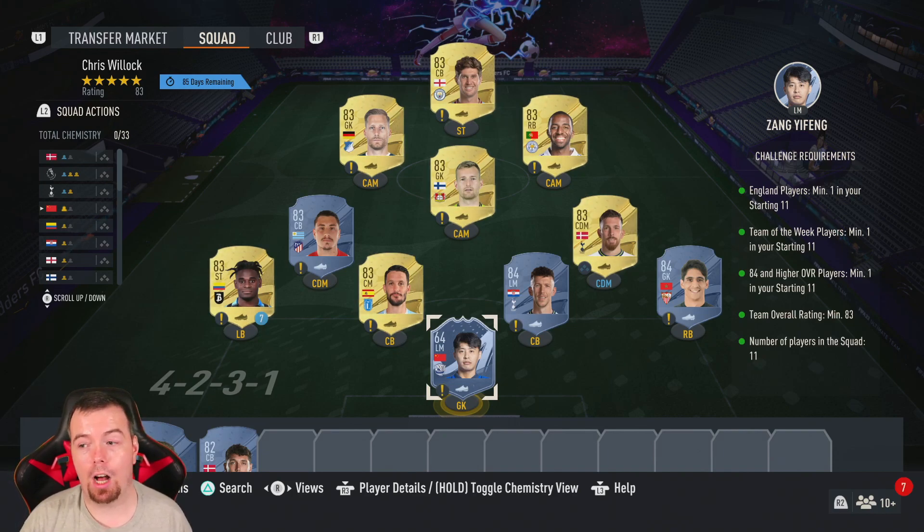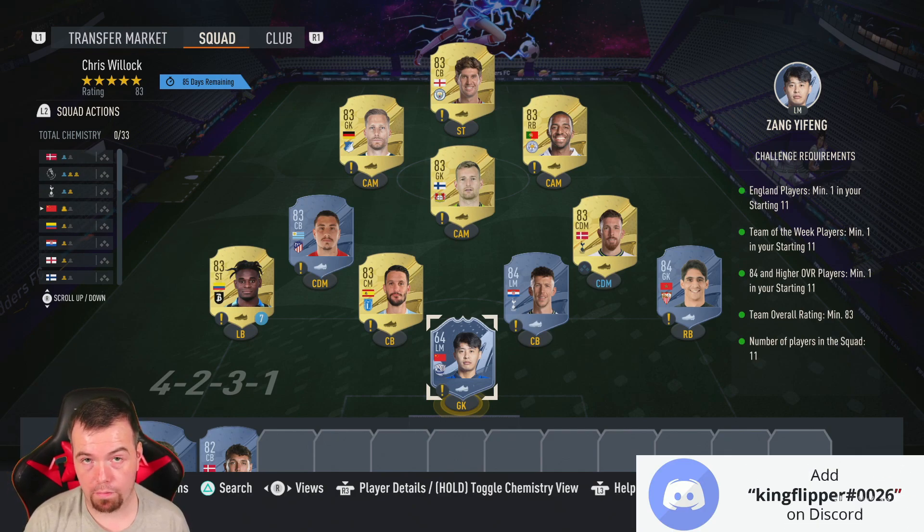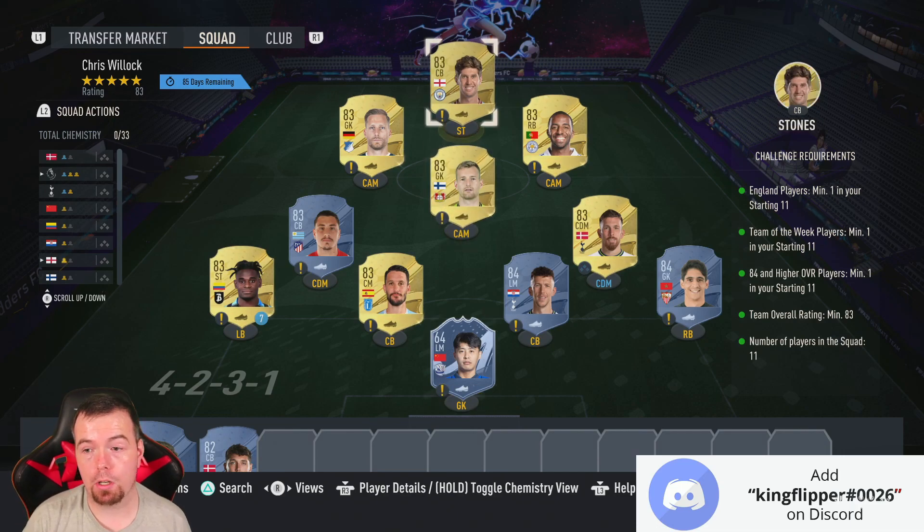Because you need a Team of the Week player, I've used Zang Yinfeng — he's 3k or under at the moment. Even if he goes up a couple of K, he'll still be cheaper than any Team of the Week gold cards right now. If he does jump up, check the other silver Team of the Week cards too. It's definitely worth using a silver player instead — it's still going to be cheaper than using a gold in-form if you don't have one. You need one English player; Rolling Stones is the cheapest 83-rated English player.